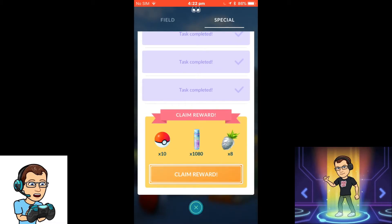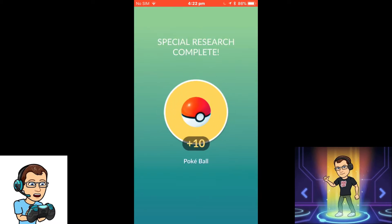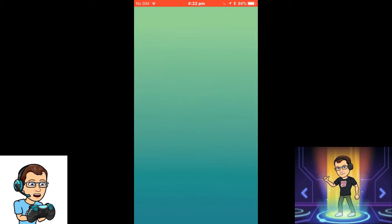I just claimed the stuff — the Pokéballs, stardust, and the silver pineapple berries, which make the Pokémon easier to catch and give more candy. Whereas the regular ones just give more candy and don't make it easier to catch.